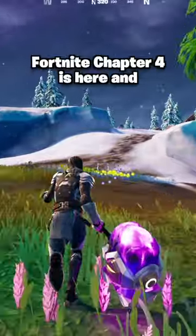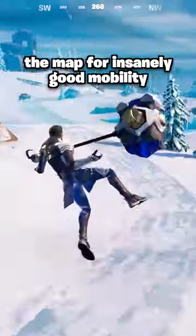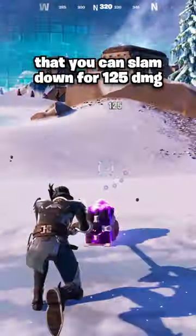Fortnite Chapter 4 is here and one of the best new items is the shockwave hammer. You can use it to bounce around the map for insanely good mobility, but it's also a melee item that you can slam down for 125 damage.